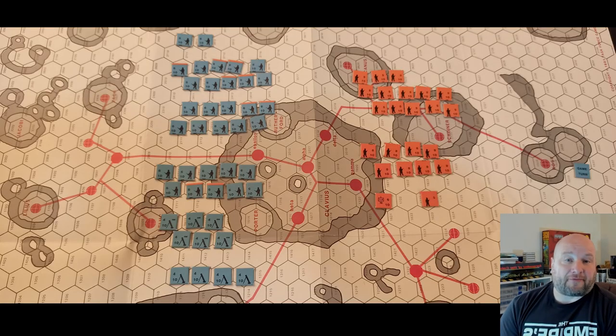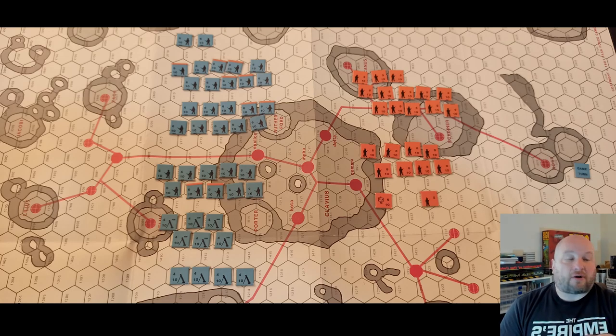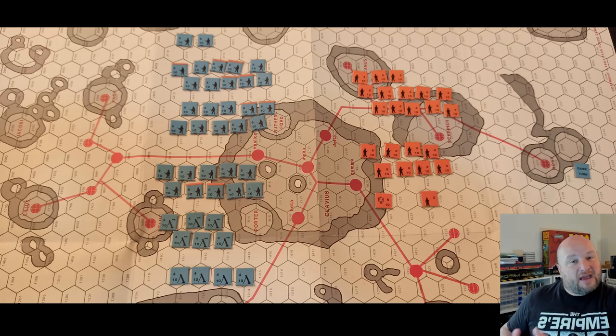Here we have the map of Clavius itself. Clavius is a real place at the southern part of the moon — one of the largest crater formations on the moon and the second largest crater on the visible near side. It's named after the Jesuit priest-mathematician Christopher Clavius, so the name is not just something made up for science fiction.